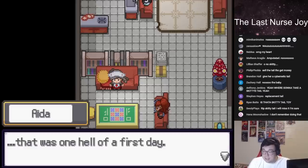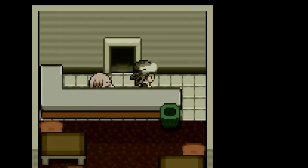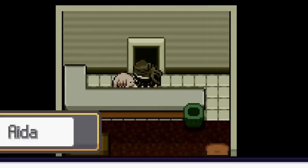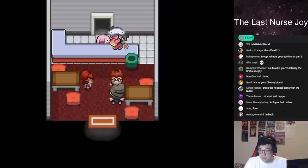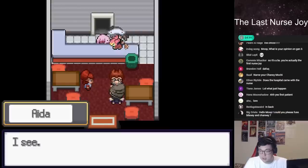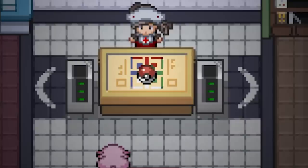Before we get into the story, let's take a look back on our first day as a Nurse Joy. Ida had just gotten off the boat with her best friend and assistant, Chansey. When tragedy struck, a Skiddy was rushed into the Pokemon Center after a heavy object had been dropped on her tail. It was a serious injury, and if nobody did anything, we could expect the worst. So we rushed Skiddy into the operating room.